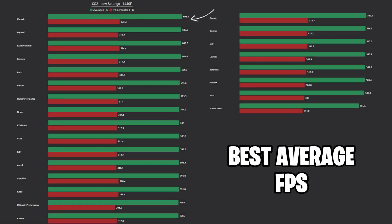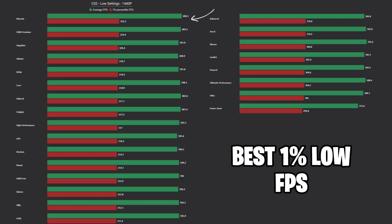In CS2, the Corvi and Hybrid power plans performed the best when it comes to average FPS boost. And if you're looking for the best 1% lows — which you should — the winner was once again Corvi, but this time followed up by EXM Premium.